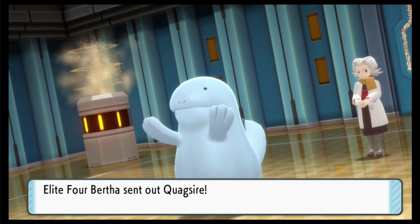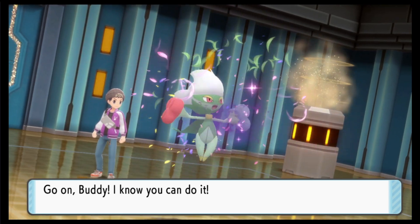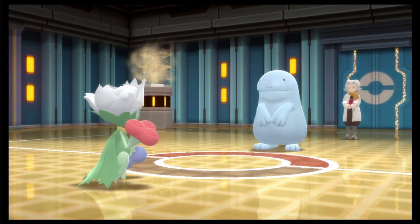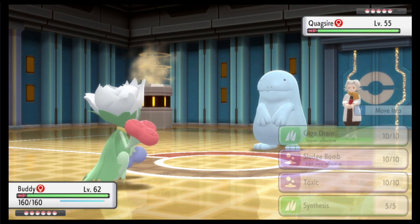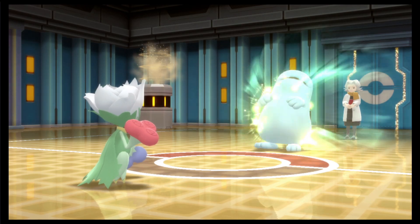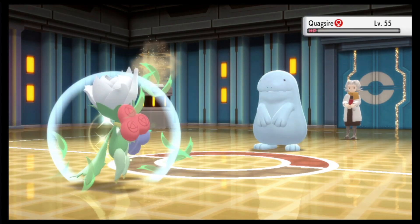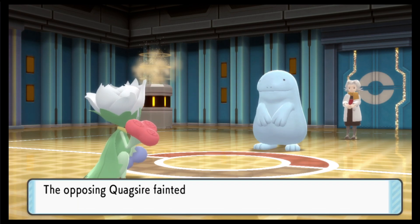Bertha! 'Quite the adorable trainer, but you've also got a spine! I'm Bertha, I have a preference for ground-type Pokemon. Would you show this old lady how much you've learned?' Garchomp would not have fared that well against this, but both Frostlass and Roserade do. Like I said, I balance my team out pretty well - I should have pretty good coverage against everything. Quagsire? Okay, that is gonna get blown away from Giga Drain - no questions asked. It's four times weak to that, so there's no chance that was getting survived.